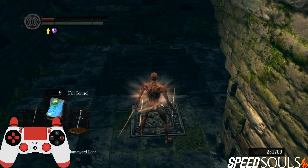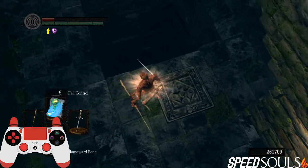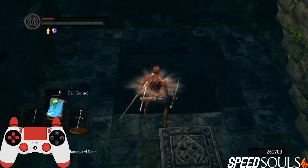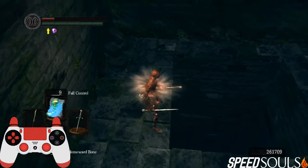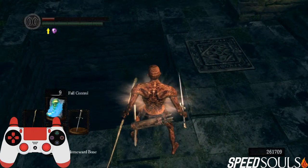Hello and welcome to a tutorial about the newest roll woodskip methods. Roll woodskip is now possible with and without fall control, so I'm gonna demonstrate both methods. The basic premise is you wanna land a plunge attack on either this edge of the elevator or this edge of the elevator, and there's two ways to do it and I'll show you both of them.